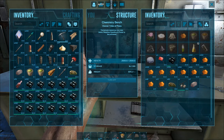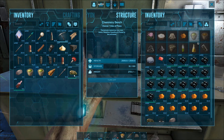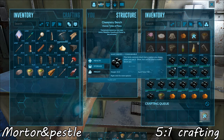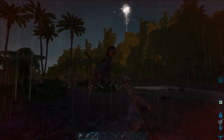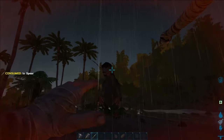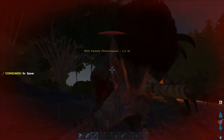Following that recommendation will require you to accumulate many, many narcotics. But trust me, it's worth it — I promise. Narcotics are crafted at a mortar and pestle or chemistry bench by combining five narco berries per spoiled meat. When you're first starting out on the ARK, these resources can be difficult to come by, so make sure you're saving as many of them as possible to ensure easy access to taming materials when the time comes.